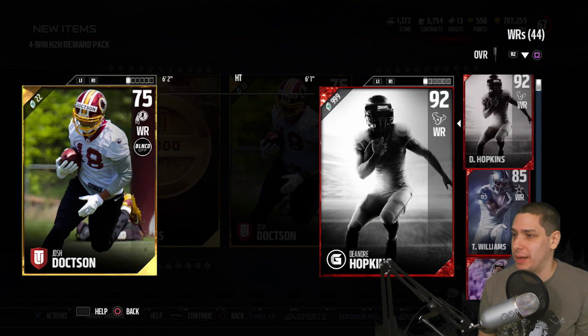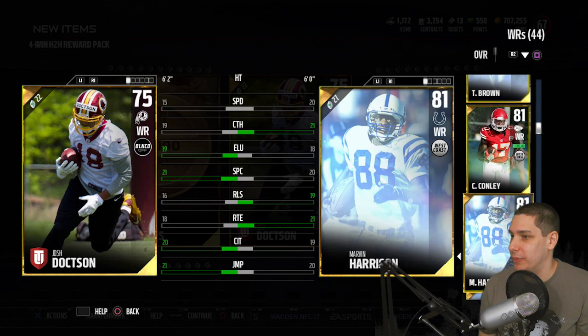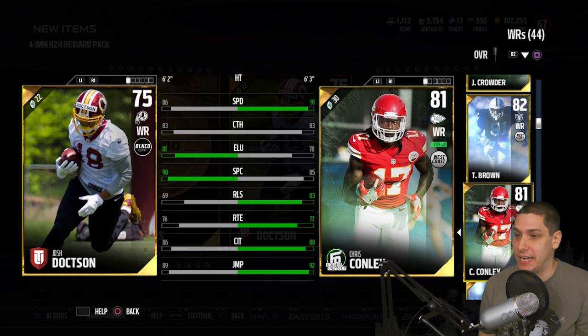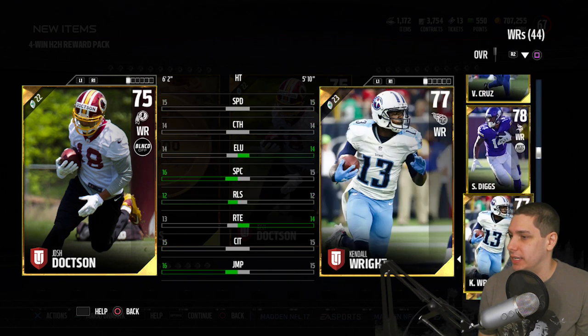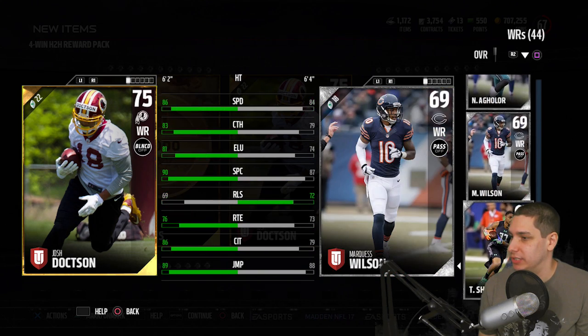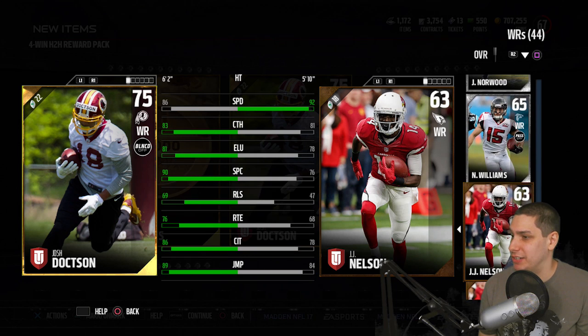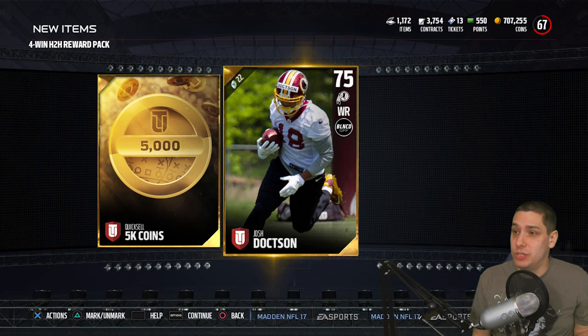Chris Conley is definitely our number one still with the 91 speed — that's such a big advantage among gold players. JJ Nelson has 92 speed, but Doxon crushes him in everything else. Maybe having him work out of the slot and run that out route I like — that might not be a bad spot for Josh Doxon. So we do get the gold player, which is nice — we get that upgrade.